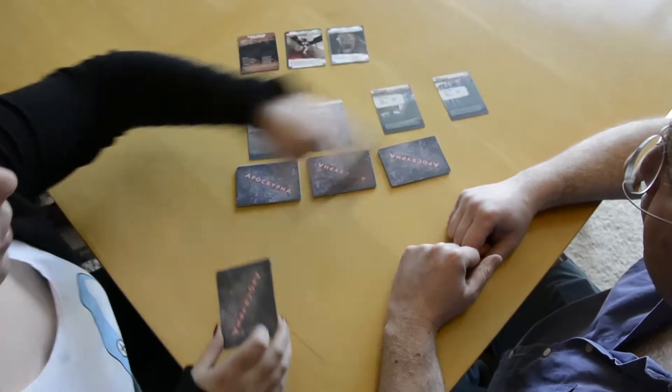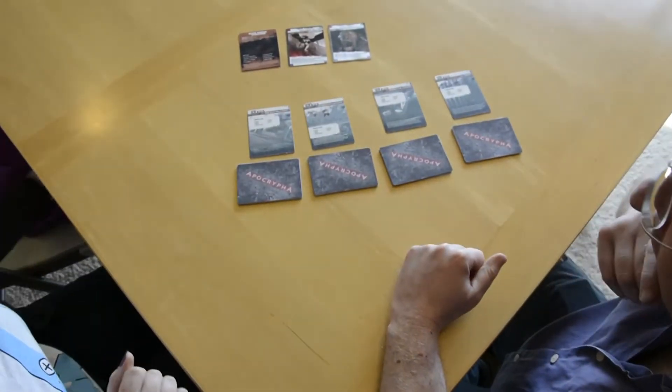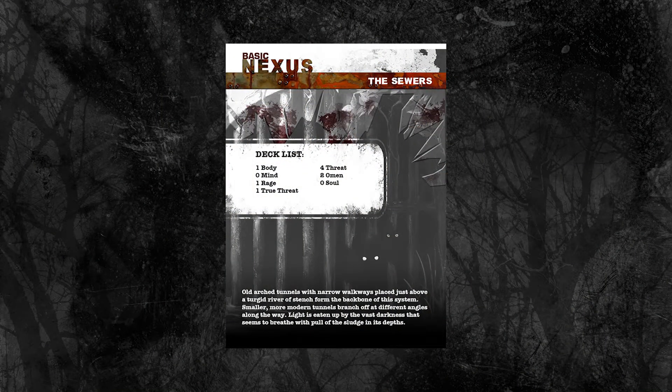What's in a Nexus, Mike? Each deck list is going to be different for each Nexus. For example, the sewers here is one body card, zero mind cards, one rage card, four threats — it's very threat-y — two omens, zero soul cards, and one true threat. Each deck will have a true threat in there, so we won't know which of those is the Succubus and which of them are the Tokoloshi. What we're going to do is use these handy-dandy cards — these are essentially proxy cards for your master and minions. One of them indicates master and the others indicate minions, so you're going to add those to your Nexus decks and shuffle those in. After that, we'll end up with nine cards in each deck. We like the number nine a lot in this game — it's kind of important.